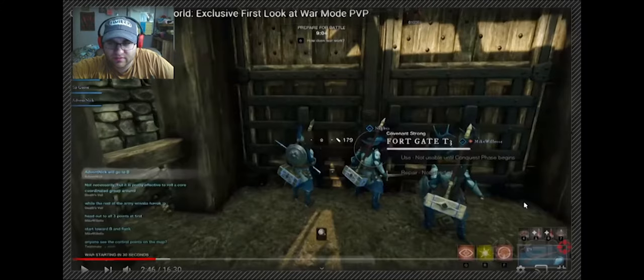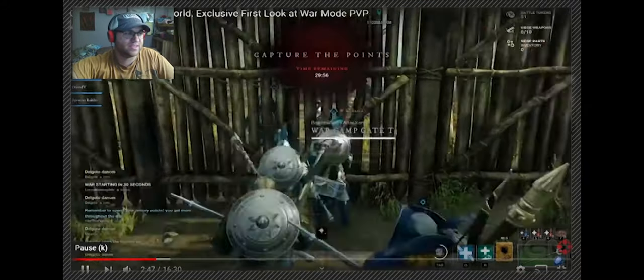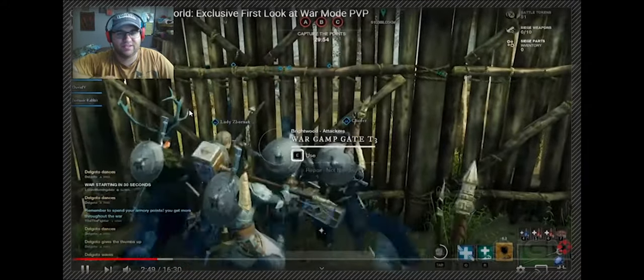That looks like a grenade ability - so with a musket you can have a grenade ability. It looks like a sharpshoot and an eye/scope ability as well. Very interesting to see what all these attacks are. They're level 60, as you can see in the bottom left. They've stacked their characters pretty well.